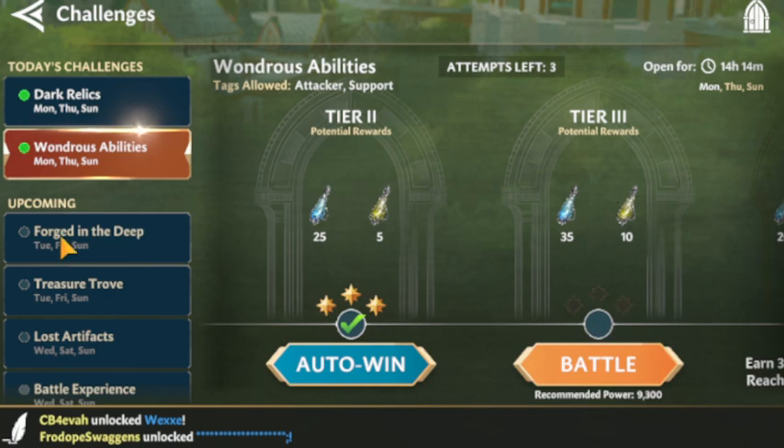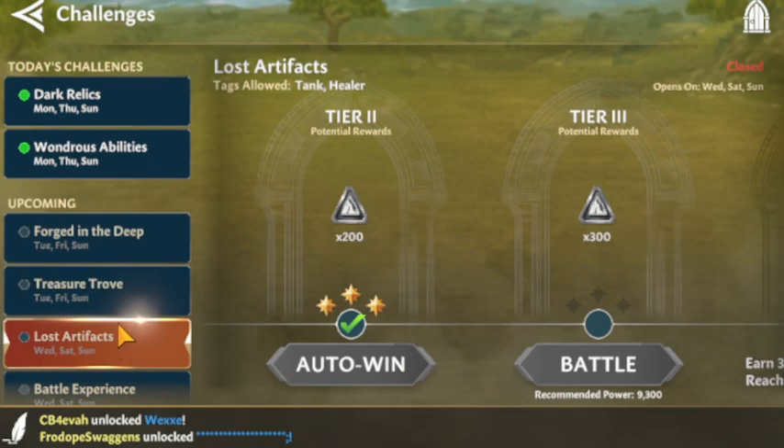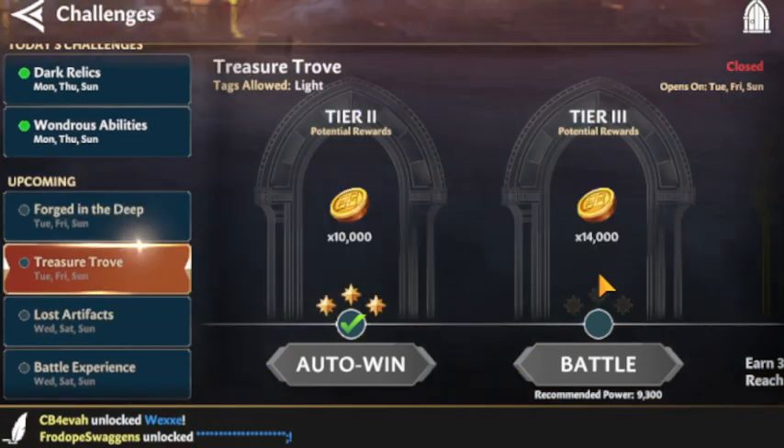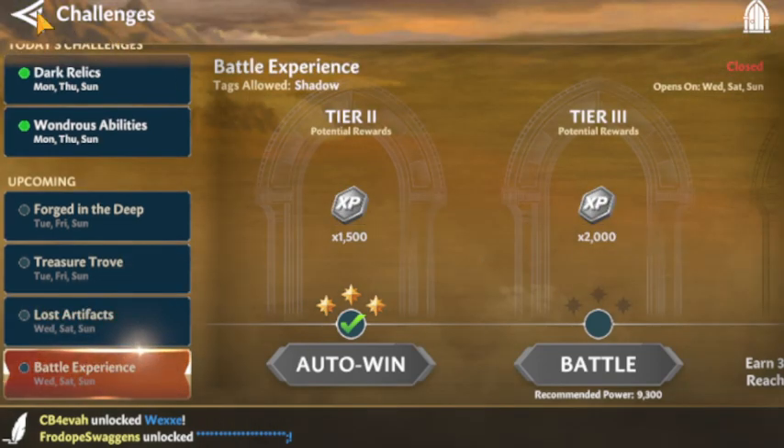I'm not strong enough to beat Forged in the Deep yet, which is the one I really want to get into — and I need humans. That's why I started farming Halberad, and I'm leveling up my Rohan 3 to push further in. Without them, I'd need goblins and I don't have the resources to invest there. So I have to build my humans, which is really making me focus on Rohan 3 over the elves. Gear-wise in Treasure Trove, I'm stuck at the 9300 power level requirement as my power is still too low.